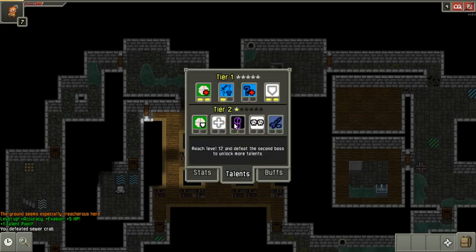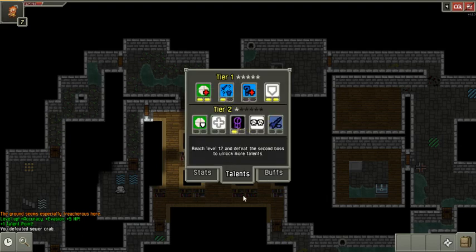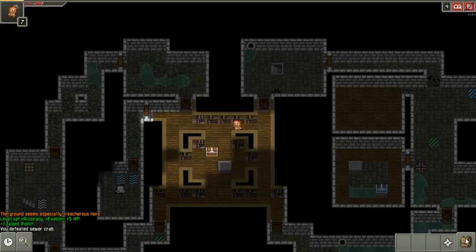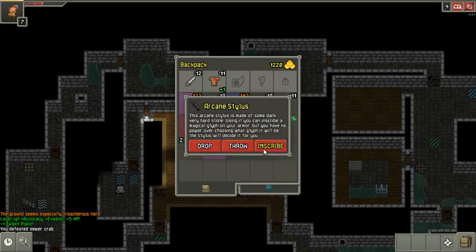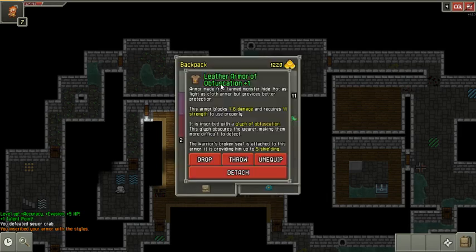I might take a level of Improvised Projectiles later, but right now I'm just going to take Runic Transference. Then I'm going to inscribe on my armor with this Arcane Stylus and see what it gives me. I saw a pink flash — it's Obfuscation. This is a decent one — it makes you harder to detect, which means I'm going to get more surprise attacks and I'll be able to sneak better.